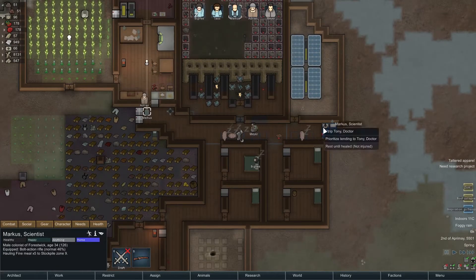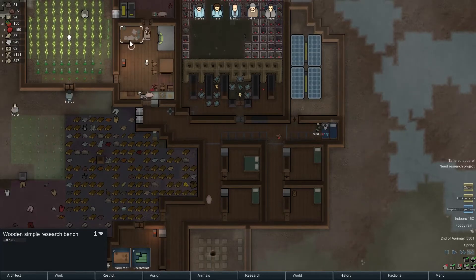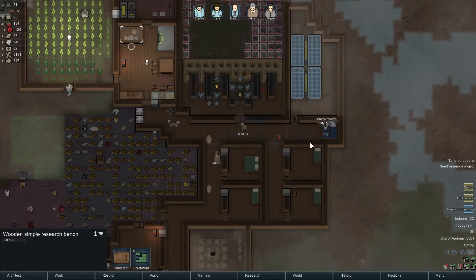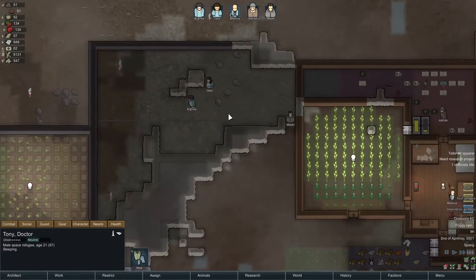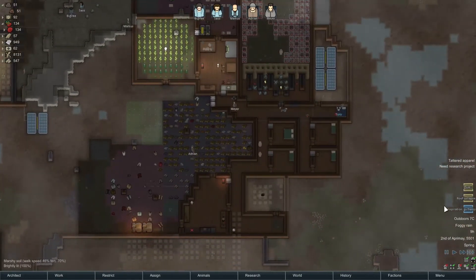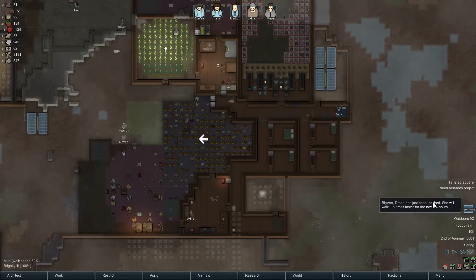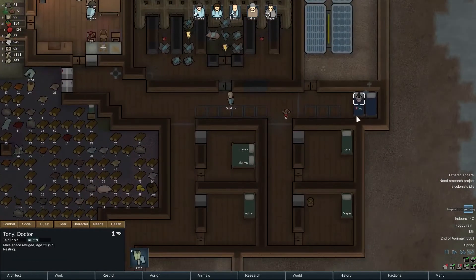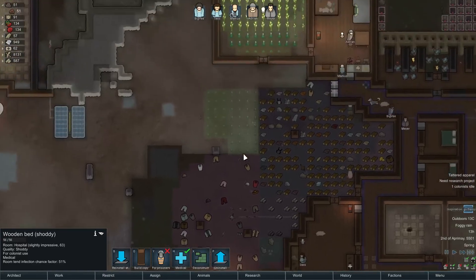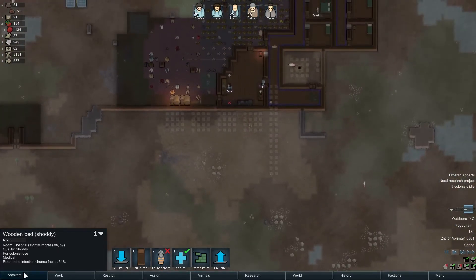Marcus is our doctor, so that's good. Hopefully Marcus gets up soon. There he goes — Marcus, tend. And then you can eat. We should also have a better table — once I find a proper spot for our research bench, I'll tear this down and make a bigger table. Alright, Tony, you're going to want to join us, right? This is a lovely area — it is fantastic. You are all about joining us. Tony is unfortunately in a shoddy bed. We should probably just dismantle these beds and actually build proper ones.